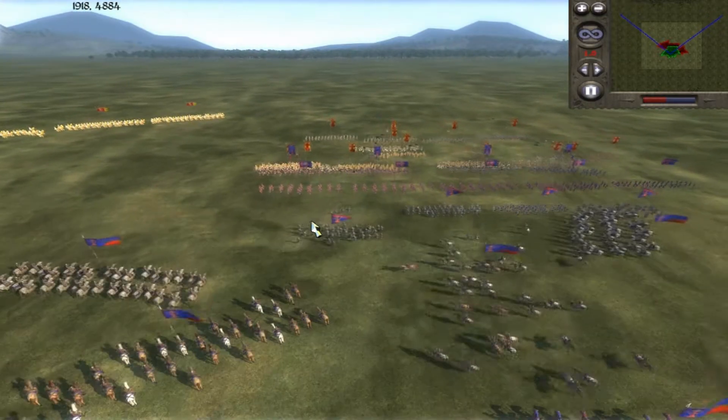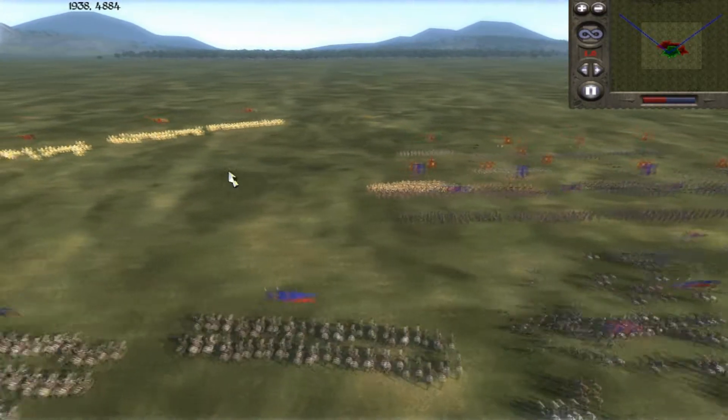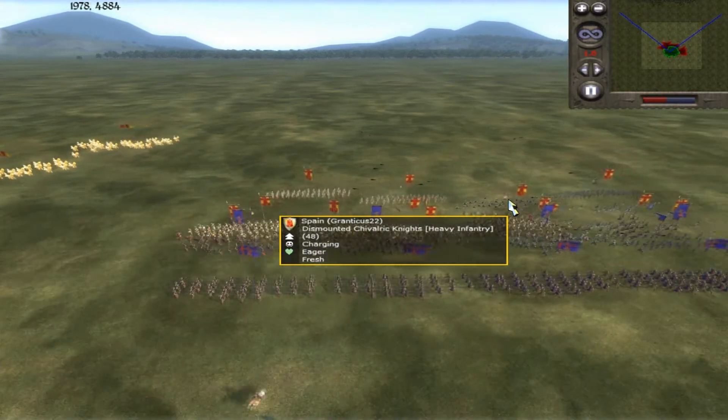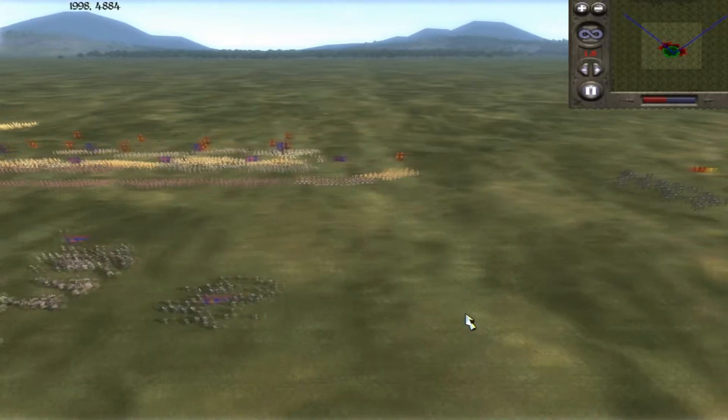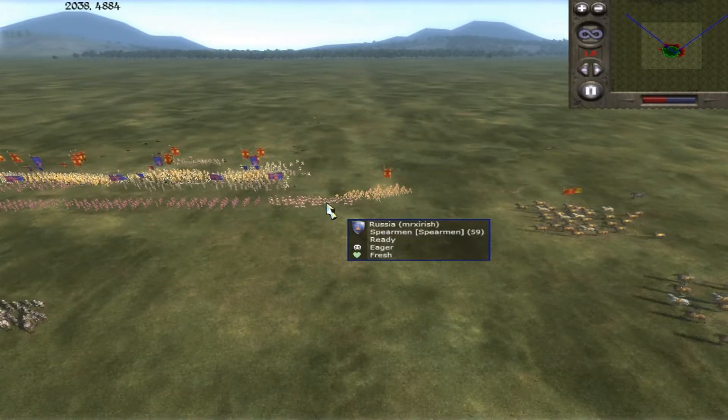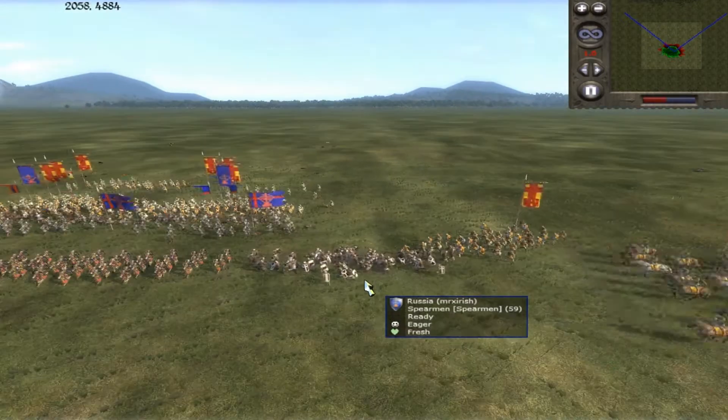I had some cavalry here that I decided to bring around, and I tried to attack his cavalry, because hopefully I thought I'd beat him over here, and then I'll just hit his infantry that attacked me from behind. You can see he kind of started to bring around his clunky stores, so I put some of my spearmen into that circle formation.